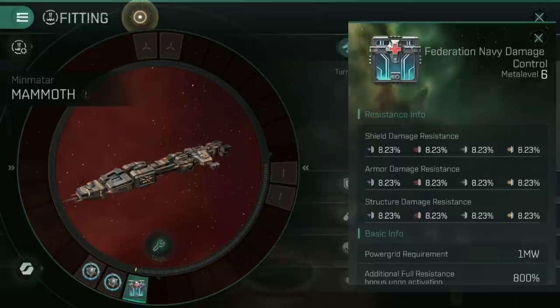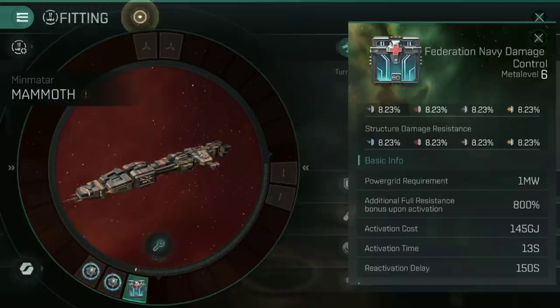The third low slot has a Federation Navy Damage Control. A Damage Control gives a passive bonus to shield, armor, and structure damage resistances — 8.23% to Electromagnetic, Thermal, Kinetic, and Explosive on all three. Once every 150 seconds, you can activate it for 13 seconds to whack those resistances right the way up. That gives a very resilient ship that, whilst it's slowly aligning and getting ready to jump out of harm's way, is going to take no damage for those 13 seconds.